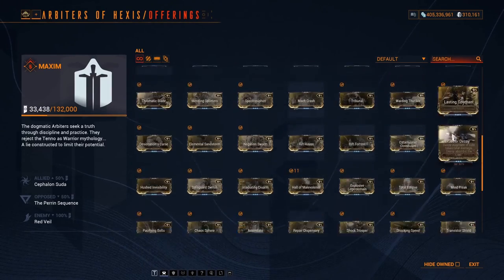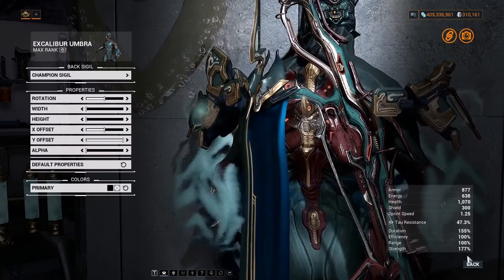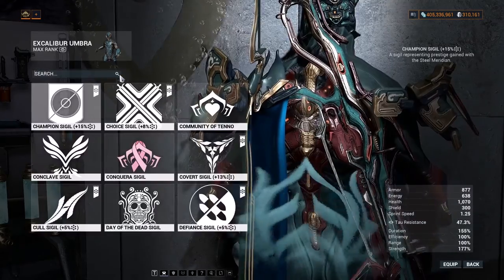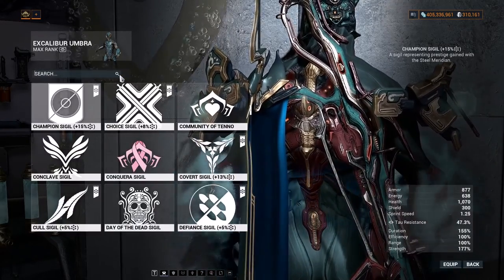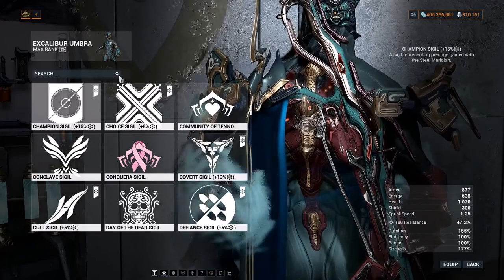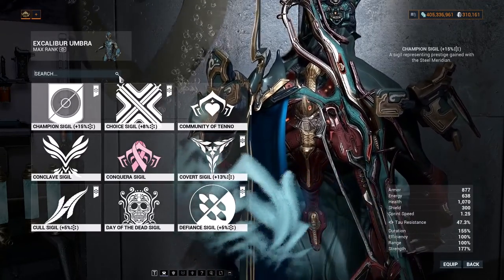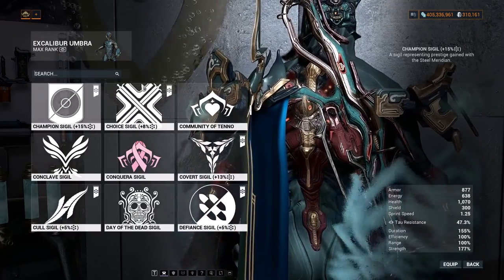When you level up you can buy better sigils — this one is eight percent, eleven percent. The highest amount of standing you can convert is fifteen percent, so that is the best one. After you equip it in your arsenal you can earn standing for your respective syndicate passively in any game mode. That is the easiest way for new players to earn platinum.